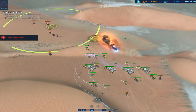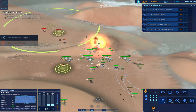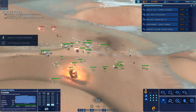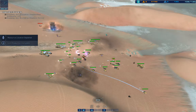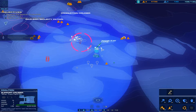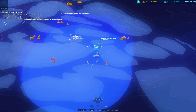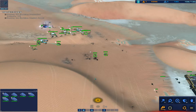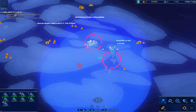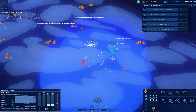Contact, enemy armor bearing designated. Fire back on support cruiser now, operational. Cruiser ready, enemy salvager neutralized.